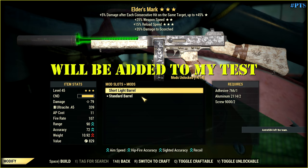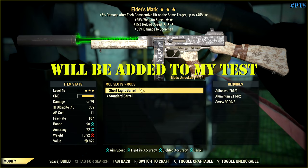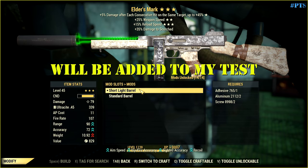Since I messed up a little bit, I need to check this short light barrel because it has more range, right? Here's 54 and here's 90. Let's go with this one and check the difference.